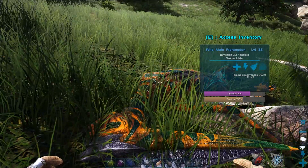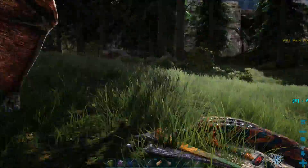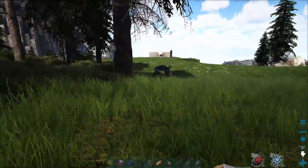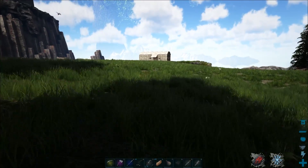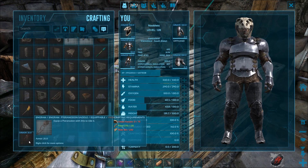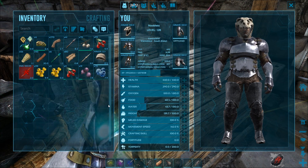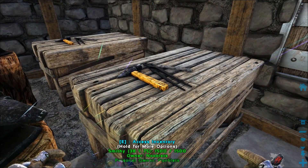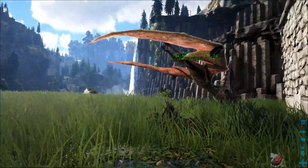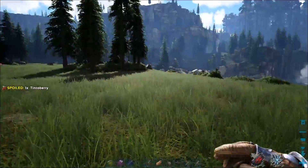I could go back and make the saddle for that one. But if I leave this one, something nasty will probably spawn. Let's risk it. I've got to hide. I know I can get some chitin. You can stay there, try not to get eaten. Should be safe for a while.